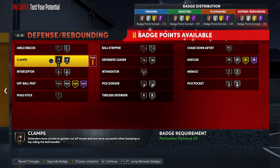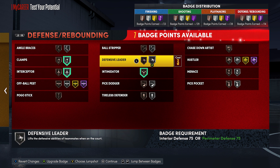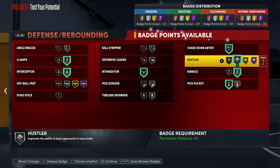For defensive badges, 14 is the perfect amount — you can get clamps, interceptor, pick pocket, menace, hustler, chase down artist, intimidator, and tireless defender. The longer wingspan on this build is actually going to help it play pretty solid defense compared to normal small guards that won't have block at all. Let me know what you think of the build and if you've made any new unique builds yourself.